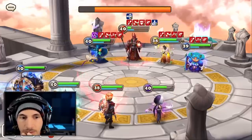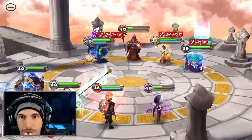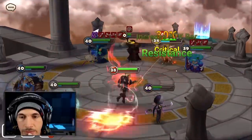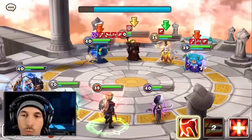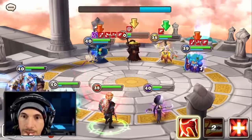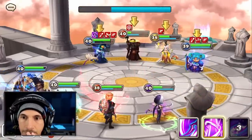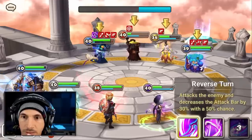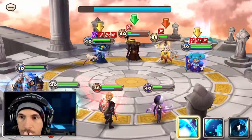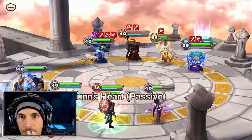Here we go. He's got the glancing. What does he get? Attack power break — nope. Stun — okay. Let's do Harpoon Impalement here. Nice. I was actually trying to do nothing, so that helps us. It's not going to kill. I was hoping to actually not kill, because I didn't want to.